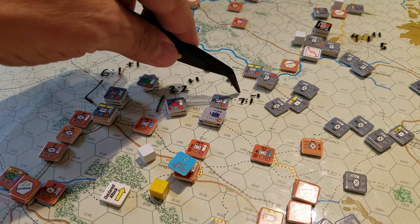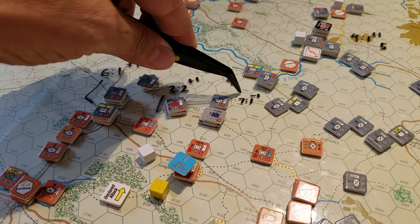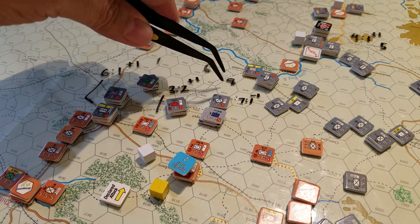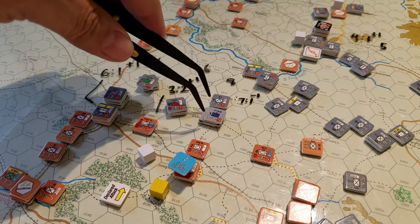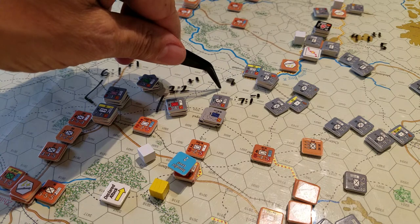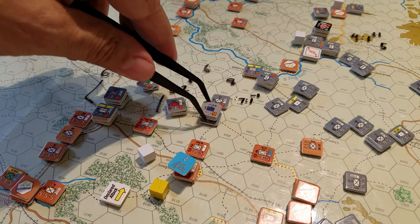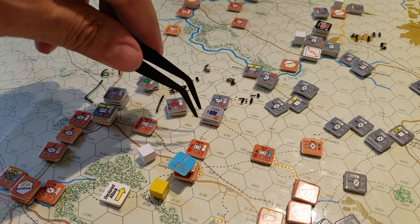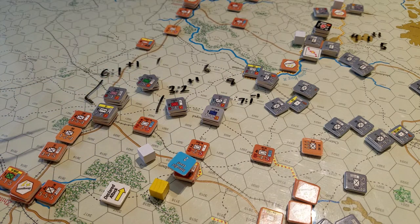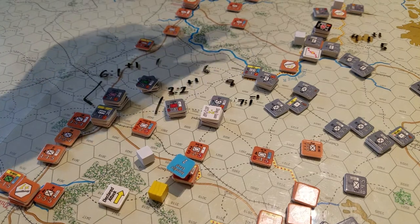Let's have a look - seven-to-one, roll at eight becomes a seven on the table. On a seven-to-one, I must not have resolved this correctly. Seven on seven-to-one - I'm reading eight minus one, that's actually a one-two result, so I do actually have to take a step loss plus an extra one because it is indeed a double-asterisk result. I'm glad I do these videos sometimes because it helps me keep track of stuff. I'm going to put two loss markers on there and take our losses out of that stack in a little bit. Good - glad I caught that.